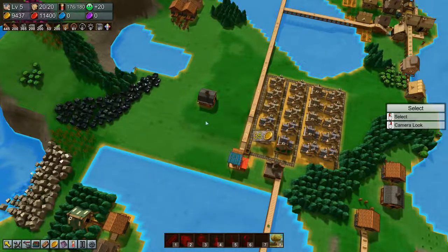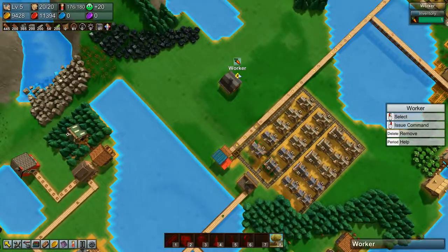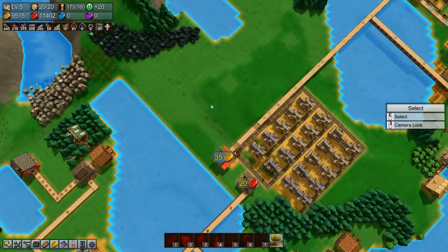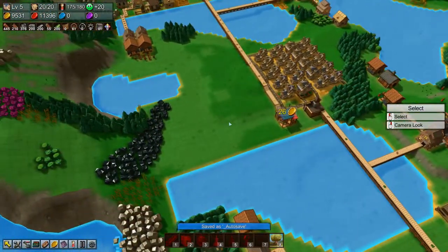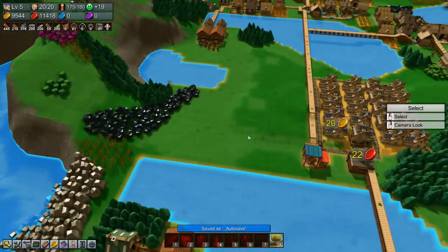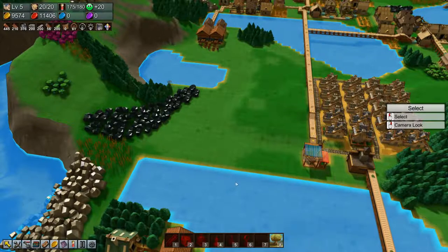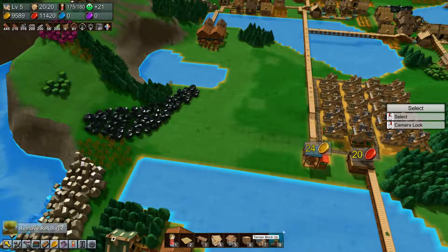That gives us a bit of space. This worker can go and this worker can go. This barn can actually go because we don't need to store this stuff - I thought we did to be able to plant it, so we're just going to delete that. Now the next thing is leveling out the terrain a bit, so let's do that.